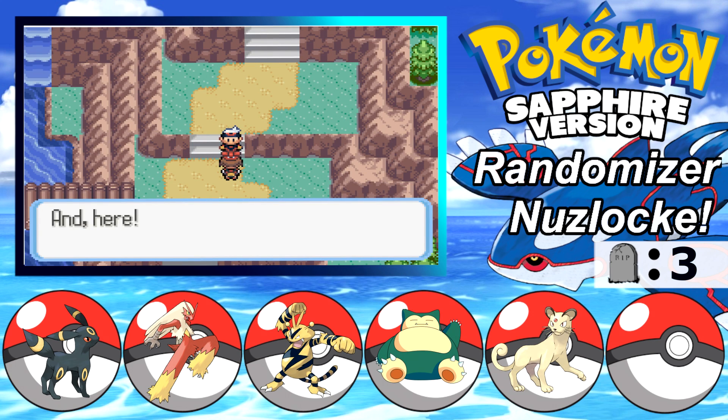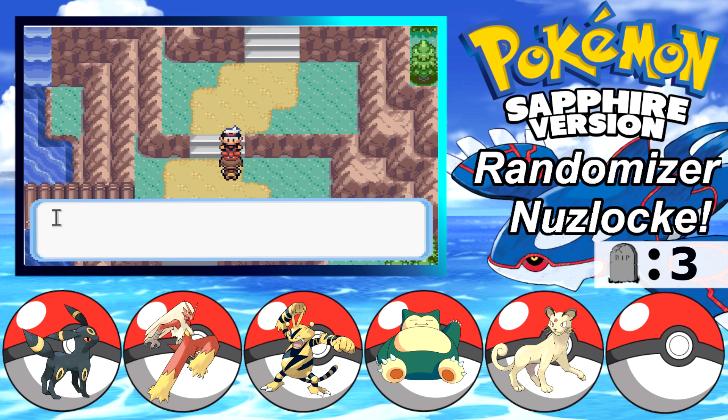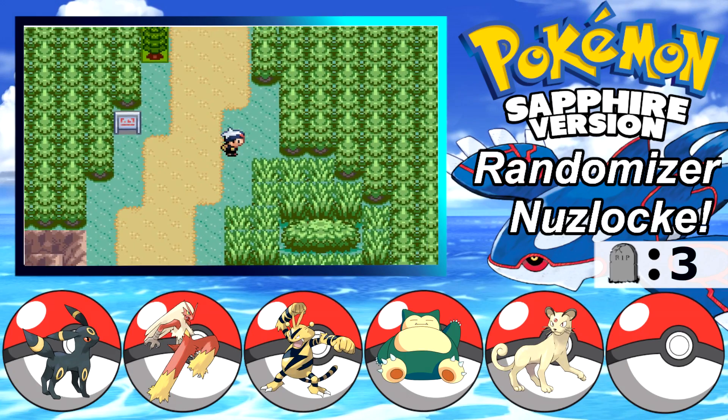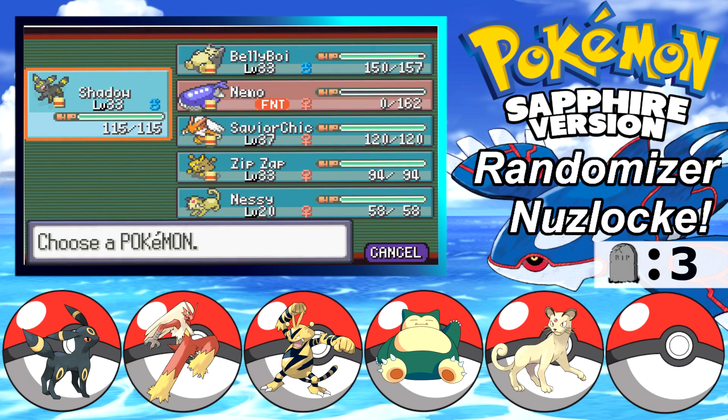Nothing to do - keep it up. Present for you TM - that'll be Fly. Perfect. Well, at least we can get back to the other routes now without having to walk all the way there. But we need to beat the Fortree City Gym in order to use it. Oh well, we should be able to do that though - that's not a big problem. We have a couple more battles on this route to do.